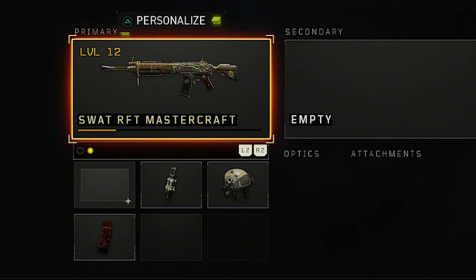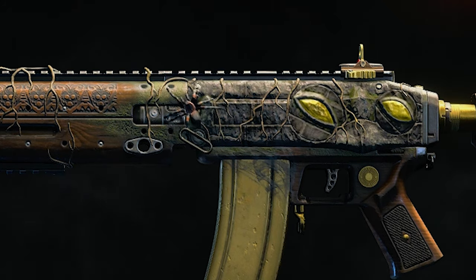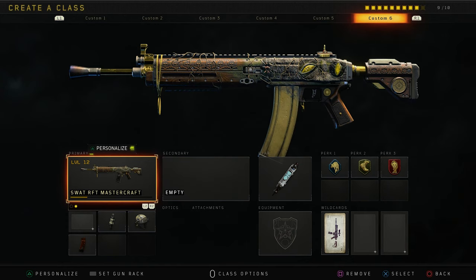In Tuesday's video, we unlocked the SWAT Mastercraft camo in Black Ops 4. Today we're going to showcase it for you guys. If you guys see, there's a live spider on it — kind of creepy, kind of afraid of spiders. But you know what? It's a cool Mastercraft camo nonetheless.